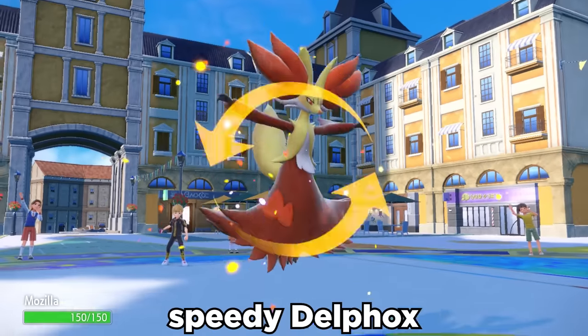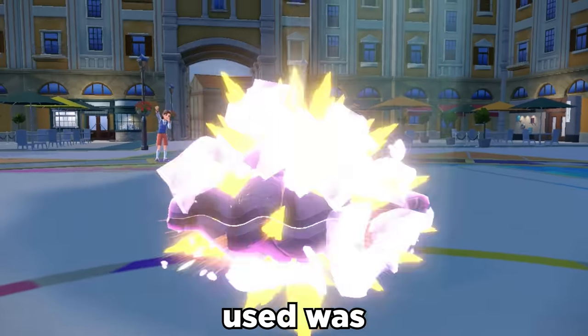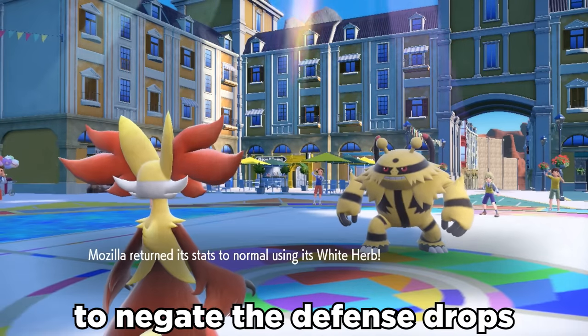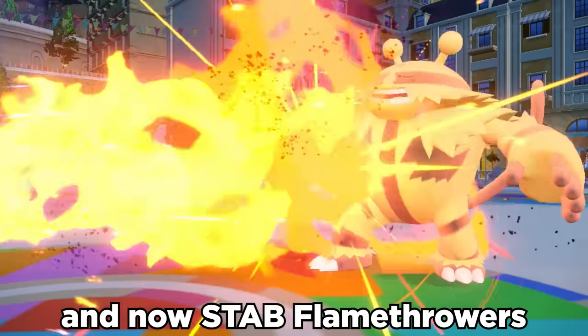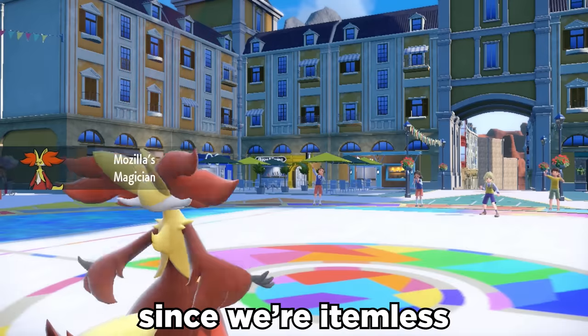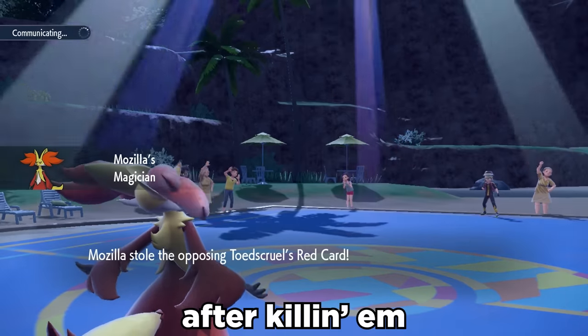We can go right into Speedy Delphox, who can then use Copycat. This copies whatever the last move used was, allowing the Fox to smash its shell. We use the White Herb held item to negate the defense drops, and now STAB Flamethrowers with the boost in the sun hit extremely hard. Since we're itemless, Delphox's ability Magician steals the opponent's item after killing them.